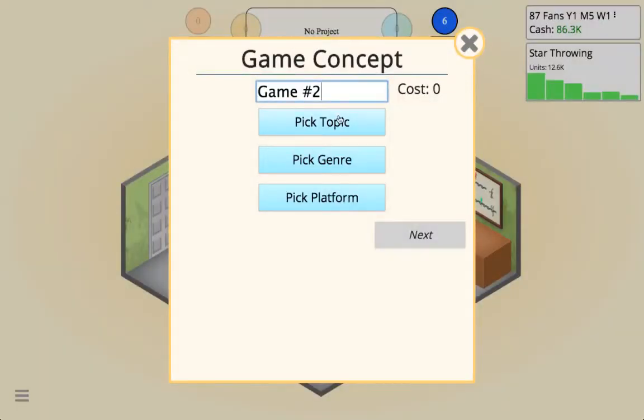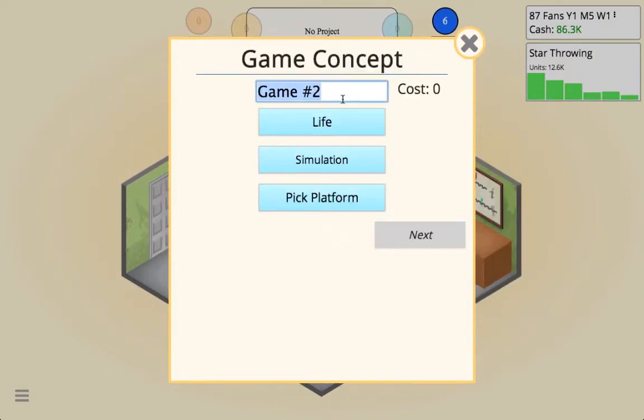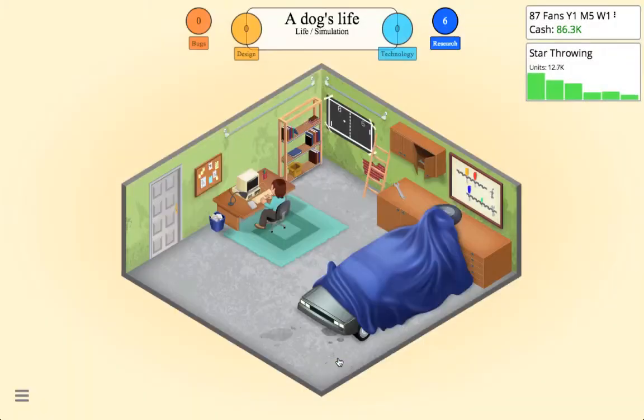Now we can go develop a new game — Life and Simulation. We're going to call the game... actually, we're going to go with 'A Dog's Life.' We'll put it on that platform and it will have 2D graphics.